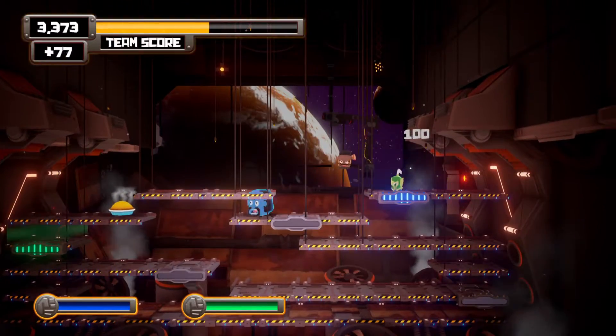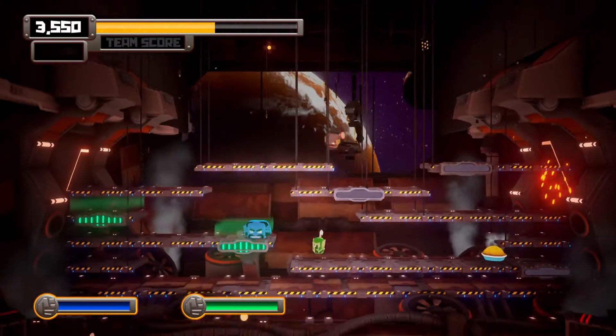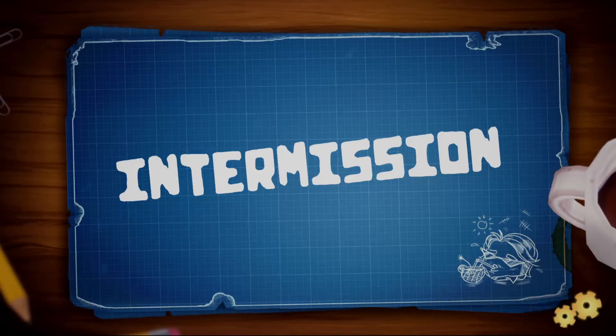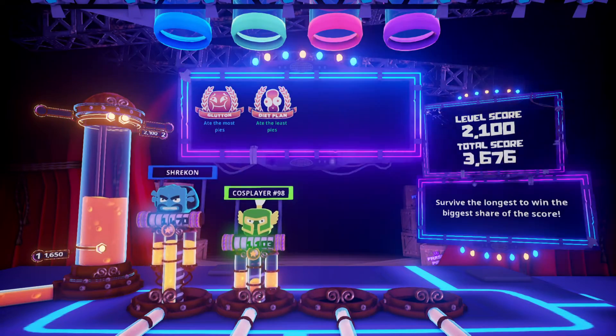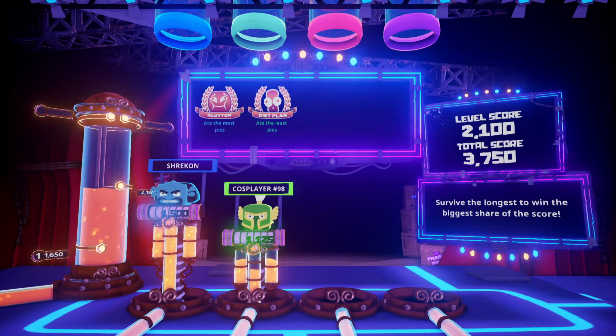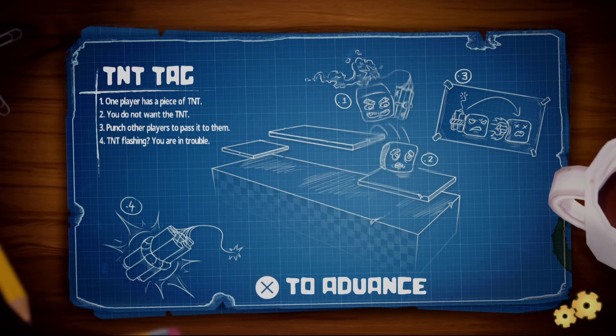They debate whether they should be bopping each other or just getting pies and floor tiles. Steve's character goes transparent — he didn't eat enough pies and dies. Chris jokes he ate way more pies, 'just like in real life.' A new mechanic appears: one player holds TNT, and you must punch other players to pass it before it explodes.